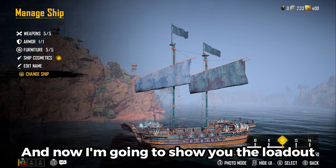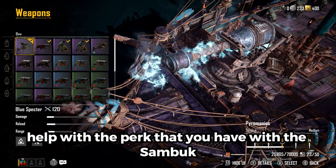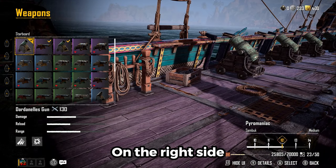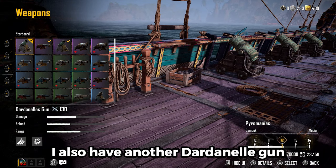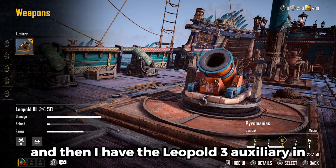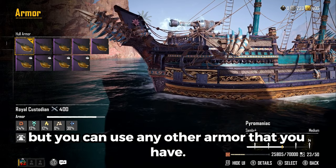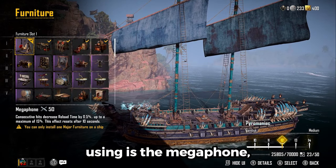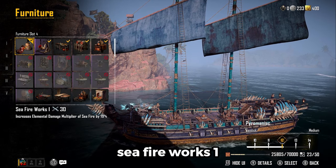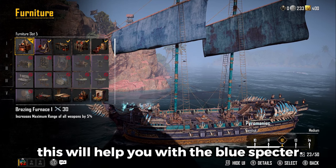The boat that I am using is the Sambuk. You're going to be using the Blue Specter, because this weapon will help with the poke you have. On the left hand side I have the Dardanelles Gun; on the right side I also have another Dardanelles Gun. In the back I have Skull Lock's Long Nine, and then I have the Leopold 3 auxiliary in the middle. For armor I am going with the Warrior Custodian, but you can use any other armor that you have. For furniture you will be using the Megaphone, Gunpowder Bench 1, Volatile Fuel 1, Sea Fireworks 1, and the Brazing Furnace 1.